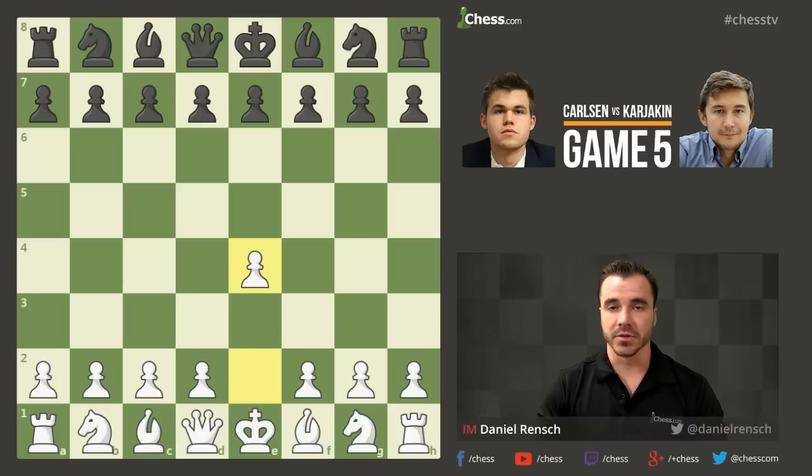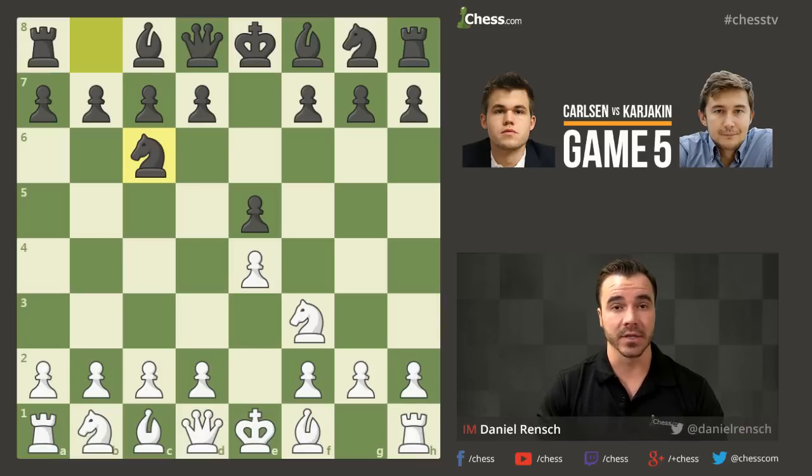We start out with Carlsen playing white: E4, E5, Knight F3, Knight C6. For the first time in the match we have a non-Lopez, at least since Carlsen played the Trompowski in the first game. He played the Italian today. This may have been a little bit of a surprise ploy by Carlsen, because if you look up classical games, Carlsen has only played the Italian twice.